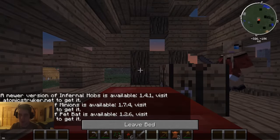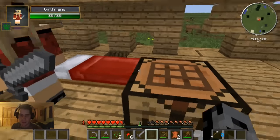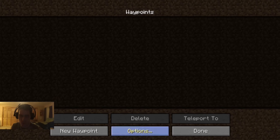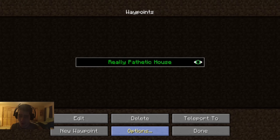We made it — she ran over to me as I went to sleep. Everything is fine. I should probably set a waypoint — press M to go into the map, then waypoints, then new waypoint. I haven't used Zan's mini-map before, it's new to me. This is a really pathetic house, I know, but I'm going to have to live here for a small amount of time.